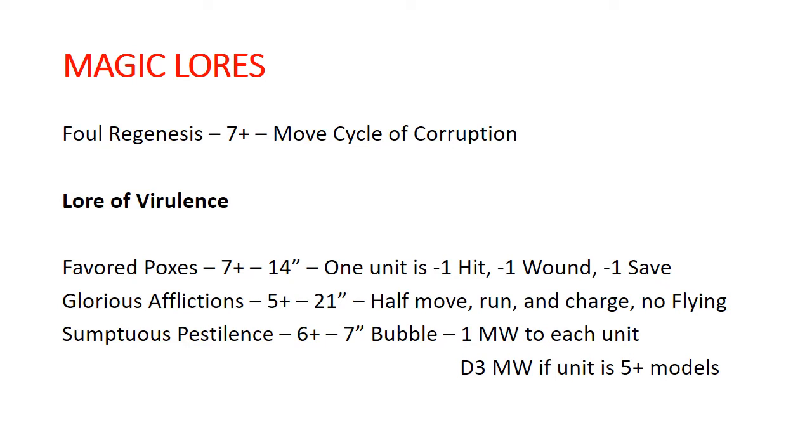Our last spell is Sumptuous Pestilence, goes off on a six, and all enemy units within seven inches get one mortal wound each. If the unit has five or more models, it instead gets D3 mortal wounds. This is an interesting choice for more melee-oriented Great Unclean Ones getting into the mix with your opponent — it gives you extra damage, and with their big base you're likely getting multiple different units into combat at once. Personally, I usually take Favored Poxes; it's really good to just basically deactivate one of your opponent's units.